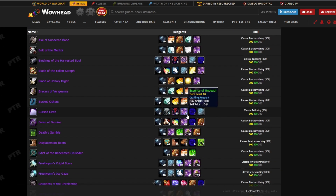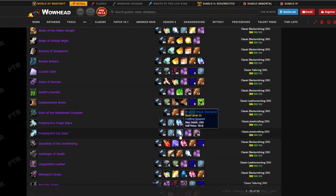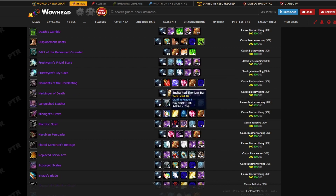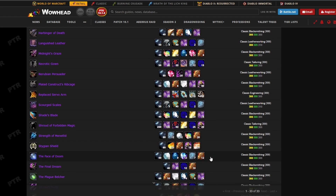We've got Felcloth again, Dark Runes, Large Fangs, Cured Rugged Hide, Rugged Leather, and Enchanted Leather. The main ones you'll be needing are Essence of Undead, Ghost Dye, and Pristine Black Diamonds — that's where I'm putting most of my gold. As you can see, there's loads of Essence of Undeath all over the place, so start farming them up. You also need Iron Webspider Silk and Ghost Dye — up to 40, 20, or 16 of these.